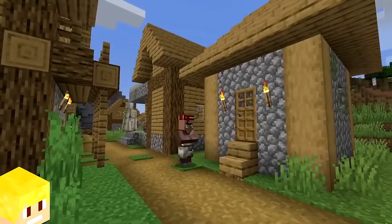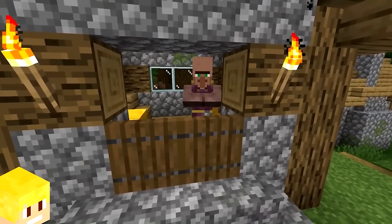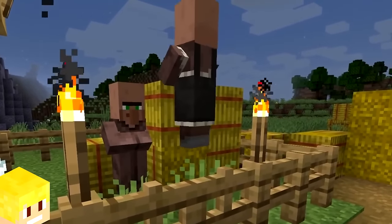Villagers are able to open doors, but for some reason they cannot open trap doors or fence gates.